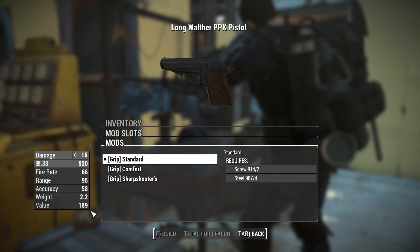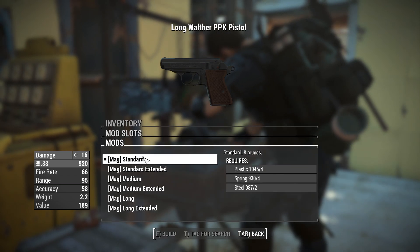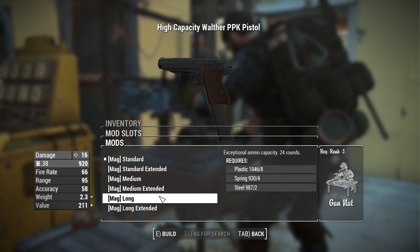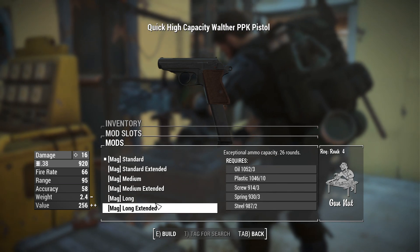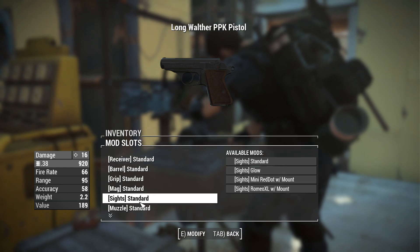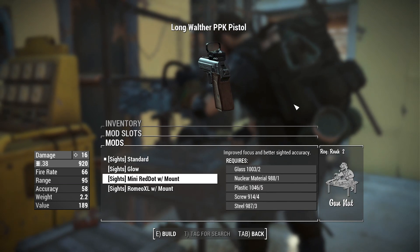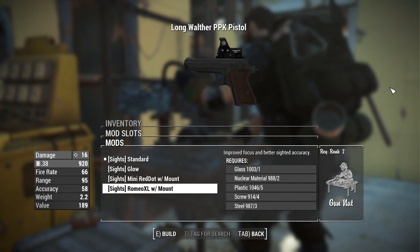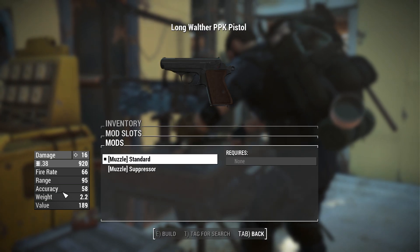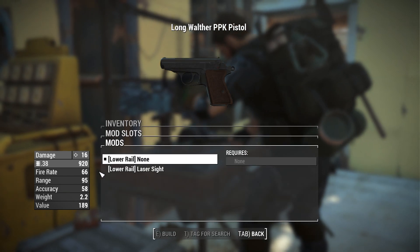For the barrel we have standard and improved. For grips we have standard, comfort, and sharpshooters, which do not change the model itself. For the magazine we have standard, extended, medium, medium extended, long, and long extended — the long extended gets you from 24 to 26 rounds. For sights we have standard sights, glow sights, a mini red dot with mount, and the Romeo XL with mount. For the muzzle we have access to a suppressor, and for the lower rail you can add a laser sight.